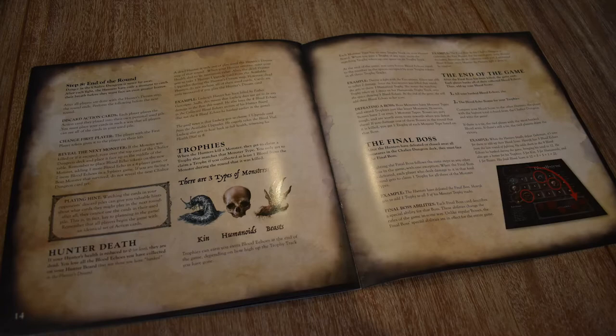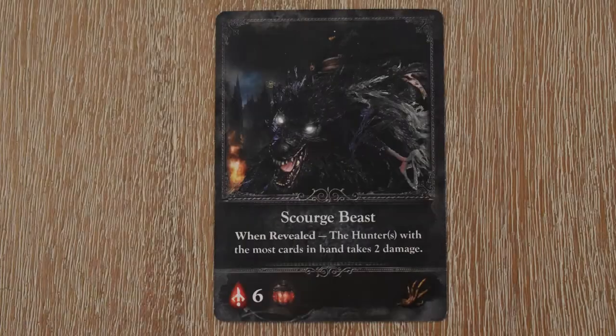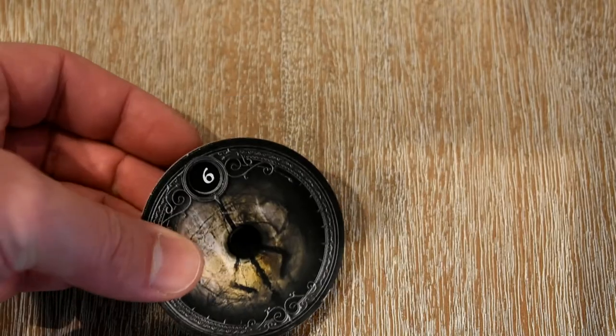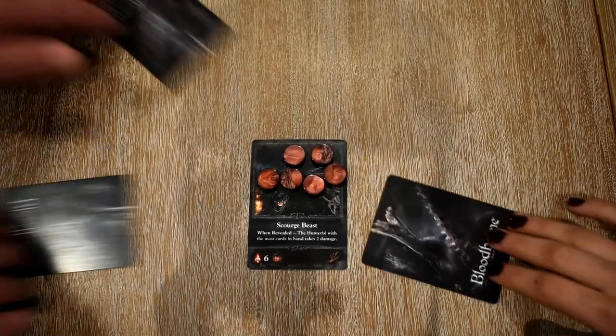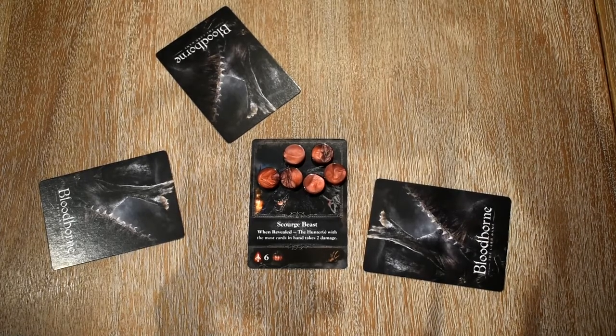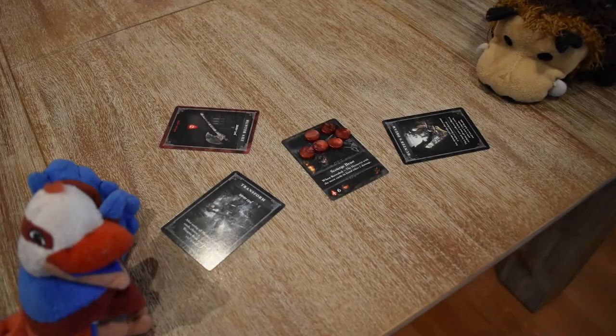Let's look at a quick example of play. Today I'm being assisted by Pocopino and Ollie, who I have borrowed from my dog. Here comes the first monster — a scourge beast. This is a nasty one, and it has a when-revealed ability that deals two damage to each of us. In a three-player game it comes into play with six blood echoes. Ollie, Pocopino, and I agree that if all of our hunters use our axe cards, which deal two damage each, we will finish it off before it escapes. We place our cards face down and reveal them simultaneously.